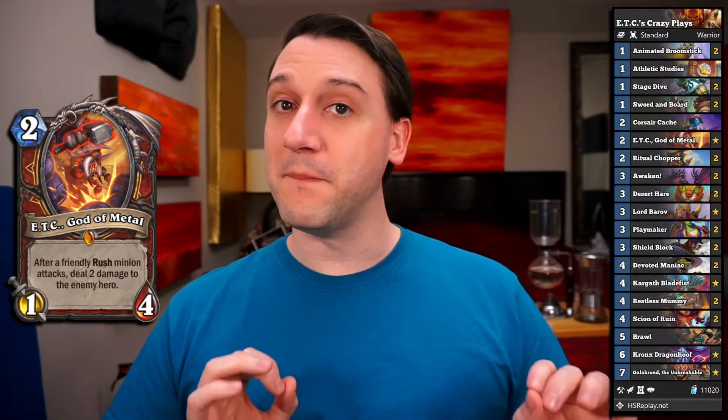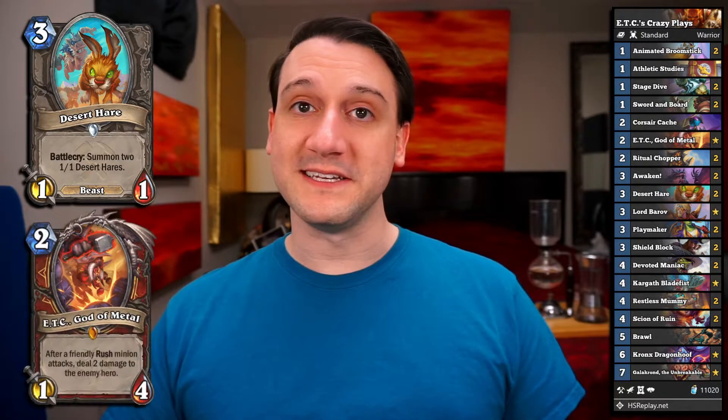This should be interesting. Our Hearthstone highlight today uses ETC's crazy plays. This is another one of those ETC-does-a-ton-of-damage-to-our-opponent decks. The ones running Bloodsworn Mercenary are probably better, but if you've ever wanted to kill your opponent using Desert Hares, this is the deck for you. We use the Animated Broomstick to give the Desert Hares a Rush, which triggers ETC to deal quite a bit of damage. With both Animated Broomsticks, Desert Hares, and ETC we can deal 18 damage to our opponent's face, so we need to have done 12 damage beforehand.